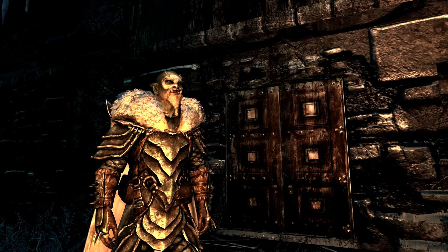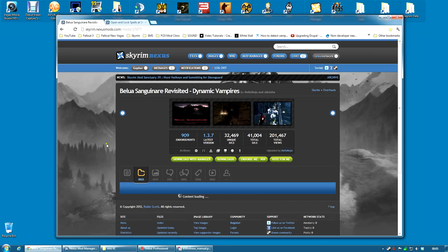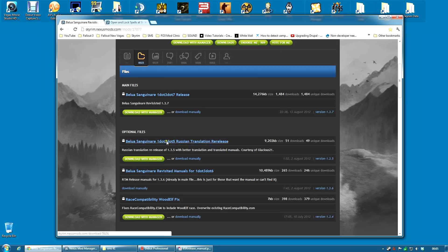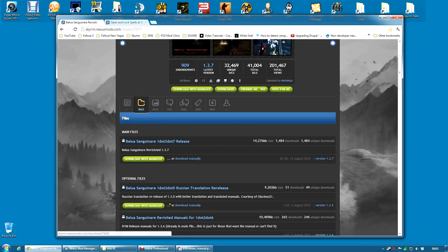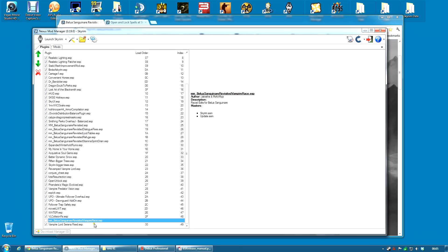To install Belua Sanguinare Revisited, go to the Nexus page, the file section, and download with manager on the latest release. There are some optional files - I'm not playing a wood elf but there is apparently a fix for that, so if you are playing a wood elf you should check that out. Download with manager and activate it in Nexus Mod Manager as normal. I have the revisited dialogue fixes, loot tables, refuge, and stamina sprint drain selected. There is one file I do not have selected: the Belua Sanguinare Revisited vampire race.